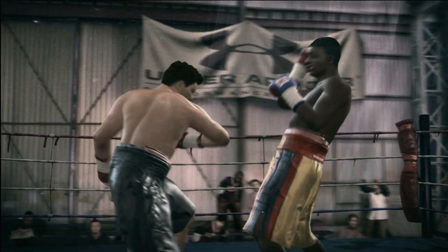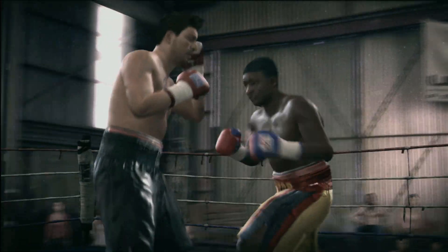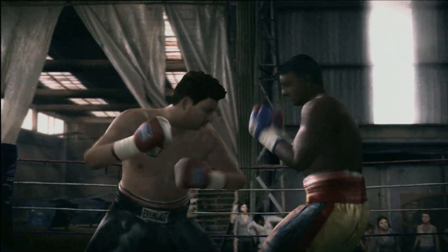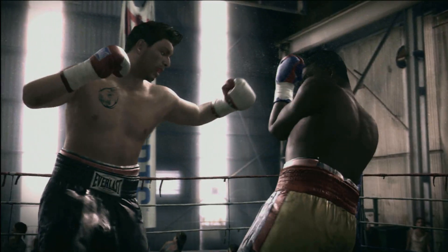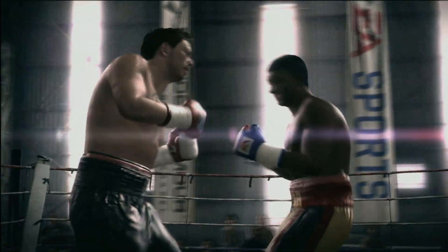Bone Crusher catches him with a jab up top, then blasts him in the gut with a straight right hand. If you can help it, try to block your stomach from too many of those hits, because they take the energy out of you quickly.